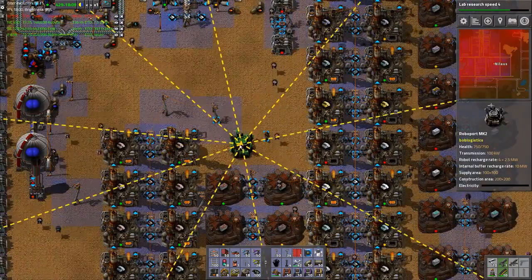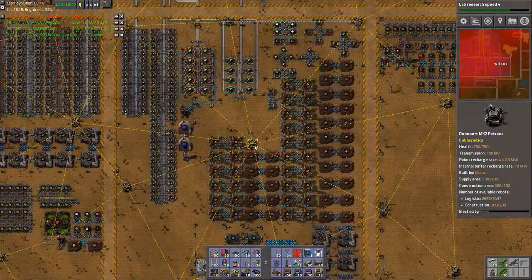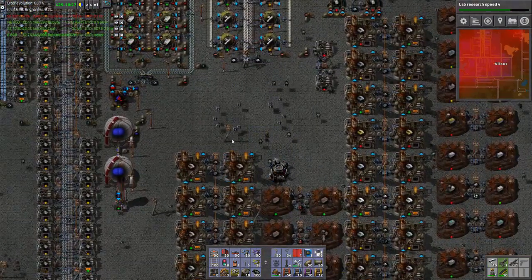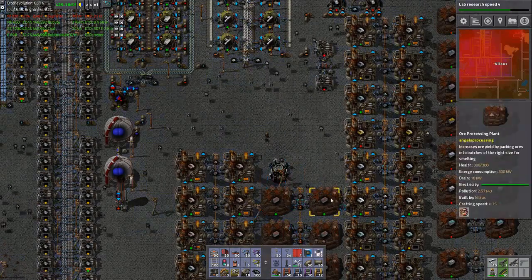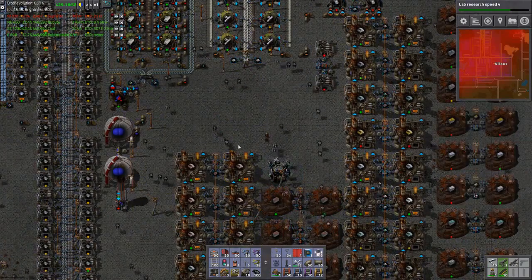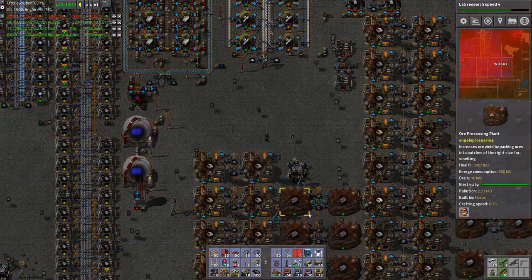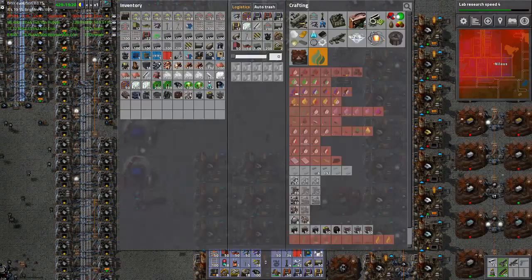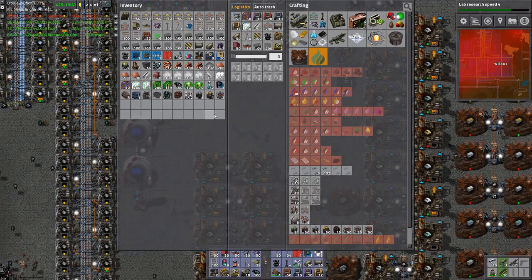I'm going to take this out and put it down here. It's not going to make any difference because this is a mod too. What it will make a difference for is the fact that now I can increase these. You should be getting so much copper — it's unbelievable. I need more copper smelting. I can't even sustain one red belt and it's ridiculous.